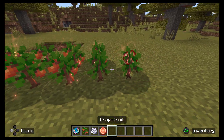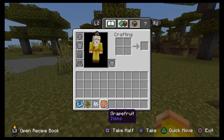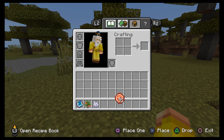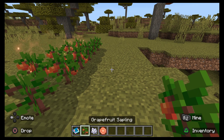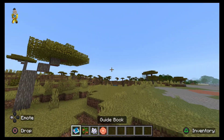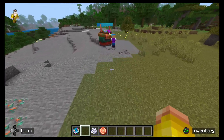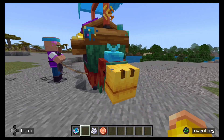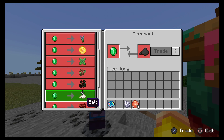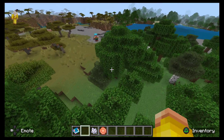That was quick! You harvest it like that and then you get the grapefruit. I accidentally R2'd it instead of L2'd it — but there's the grapefruit done. Flying around, there are also bath bomb trader guys, and they look epic. You can sell literally everything — that's a pretty good price actually.